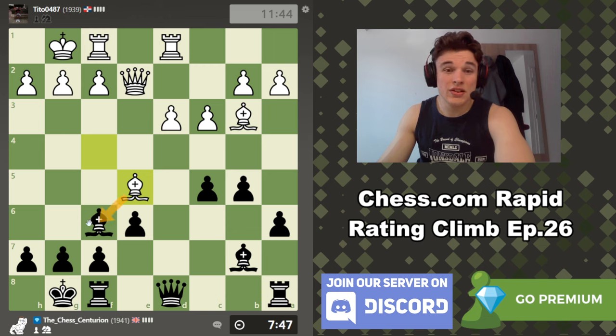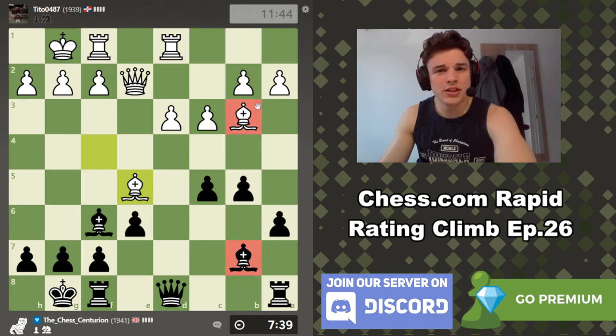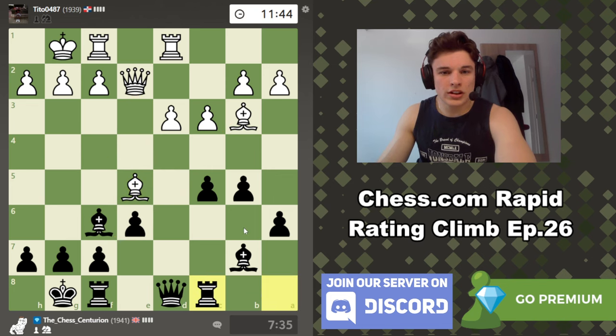Bishop to d5 is a move, but I think I'd rather keep these bishops on the board because mine is better than his — we're staring at a weak pawn and e6 isn't that weak. As long as no bishop takes, pawn takes, queen takes tactics exist, we're good. So let's play rook c8. If he pushes we might push — it's an option. We could also just take as well though.